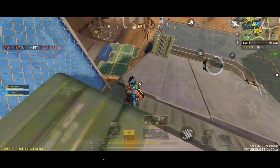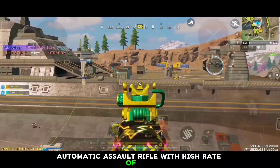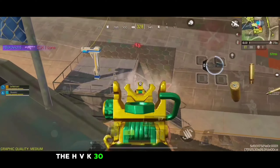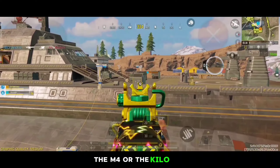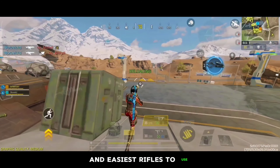Coming at number 2 spot, we have the HVK30, which is a fully automatic assault rifle with high rate of fire, highly effective at medium ranges. The HVK30 is one of the above average assault rifles compared with other assault rifles like the Krieg 6, the M4, or the Kilo 141. However, it is also one of the most user-friendly and easiest rifles to use.